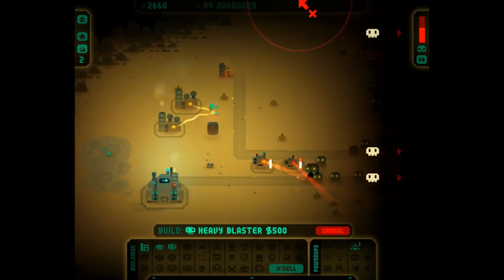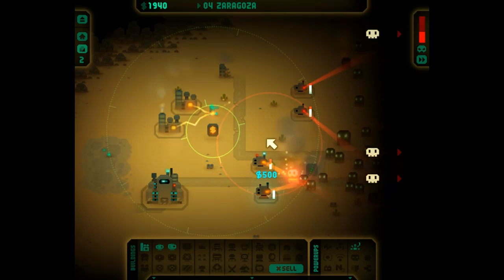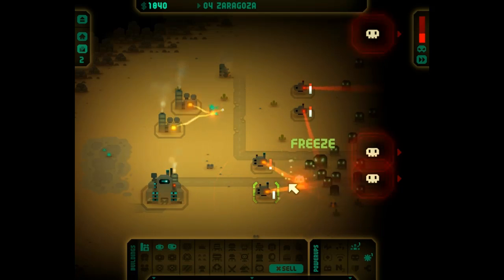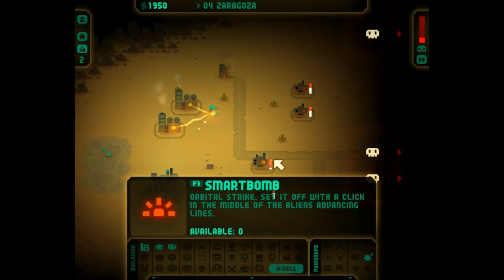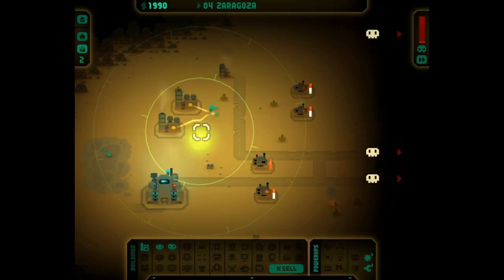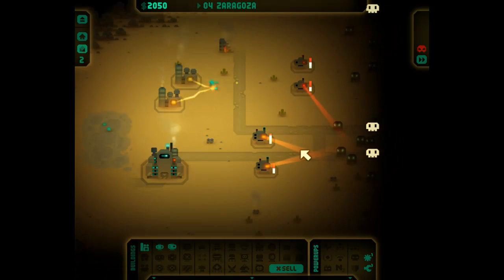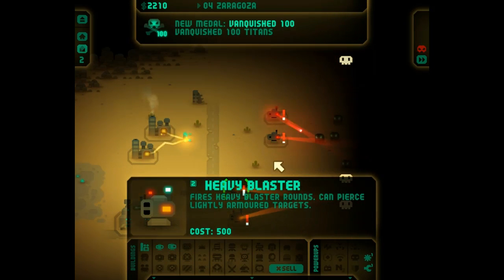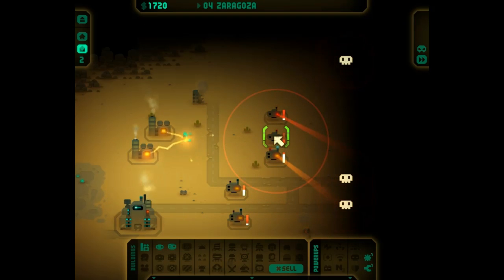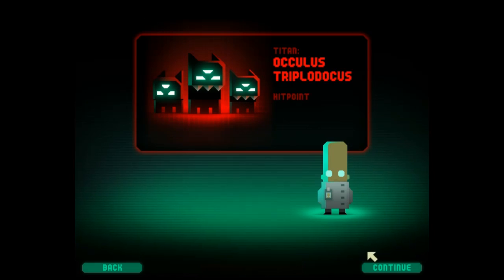Oh my god, I'm scared - it's all of a sudden got incredibly hard! There's a shield - freeze! Reload that gun, get off! Repair, and freeze - right, let's go! Get off, I don't like that. I need to get more turrets down. How do I pause? Pause is for wimps - no it's not, pause is for real people! That was hectic and I was scared.